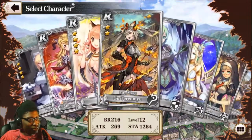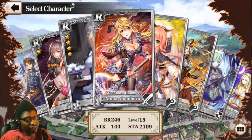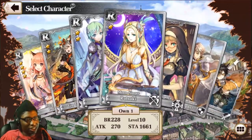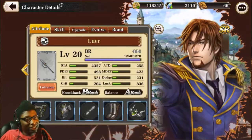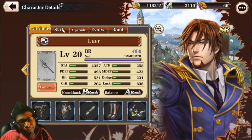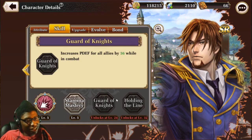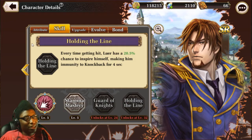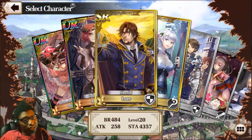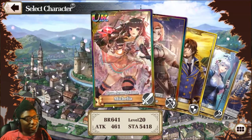I got some really decent Rs — even R-rank characters can be really useful. You do want to aim for SR and up, but even some SRs aren't as good as certain R-ranks. This SR character, for example, isn't great until late game when he gets a skill that prevents knockback, because it's all about keeping your ground and stopping enemies from pushing you off the map.